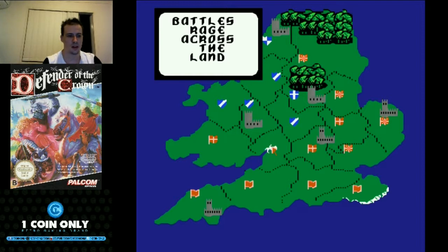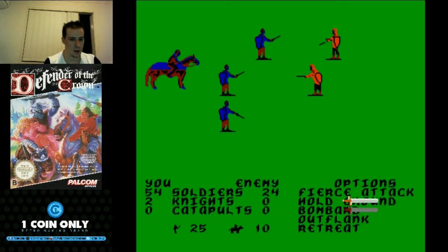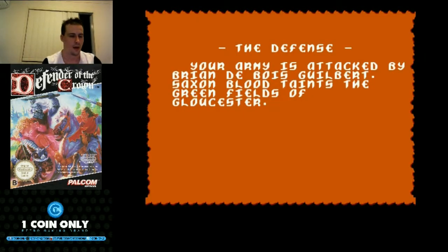We can keep moving the army and accumulating money to buy catapults and cause serious damage. Looks like we've been attacked for the first time — our army is attacked by Edmund the Grim. When you're outnumbering everyone, you can pretty much hold your ground and win fights easily. If you're outnumbered, a fierce attack is risky but can help you out more. And that castle just got taken over — unfortunately one of the Saxon lords has been defeated, which is a real blow to our alliance.